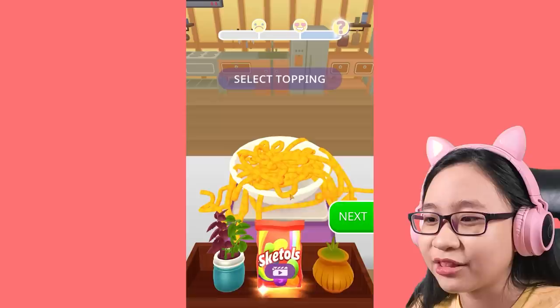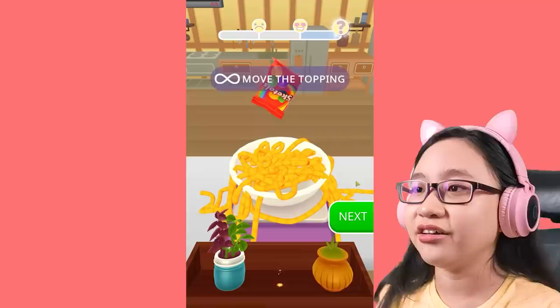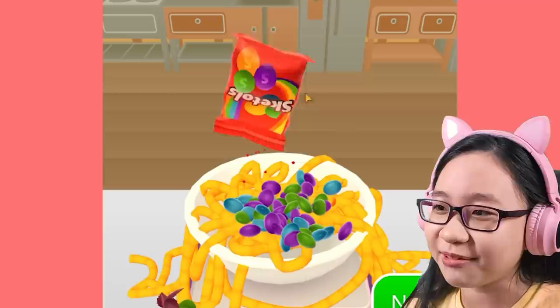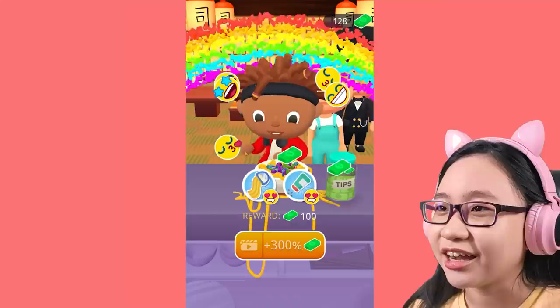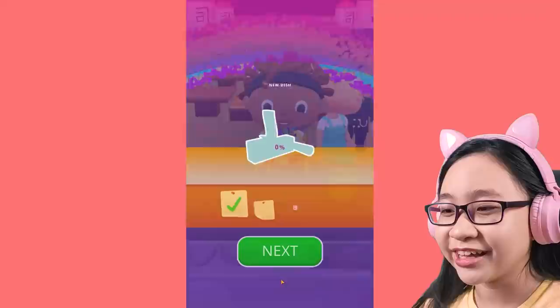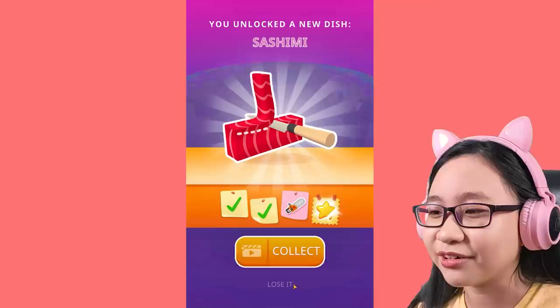I'm just making a mess! Okay, is this good enough? I think I added too much. Skettles! We can add Skettles as the topping. There we go - move the topping! I hope you like Skettles as the topping! There's only three colors. Do you like it? Oh, you like it! I didn't know you like Skettles as the topping for noodles! Enjoy!